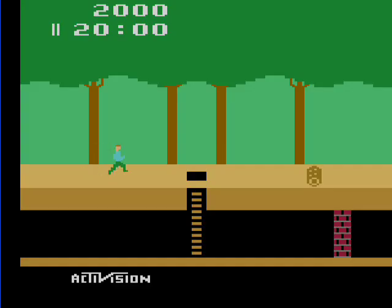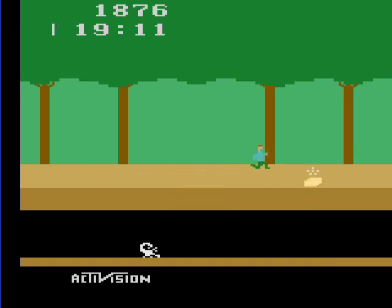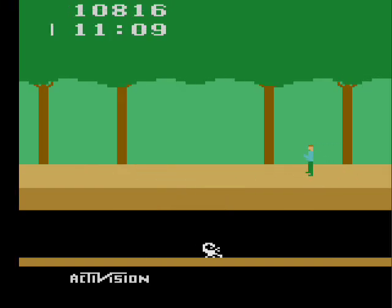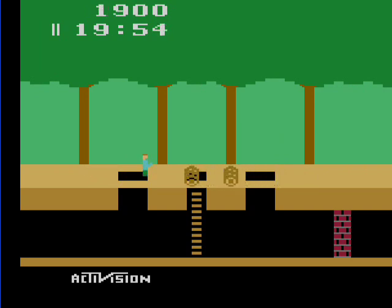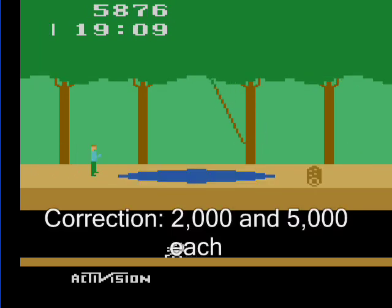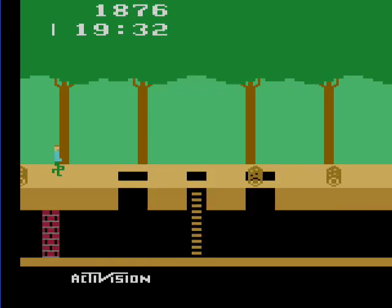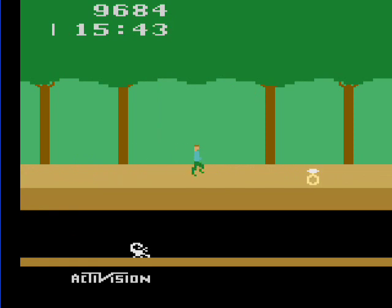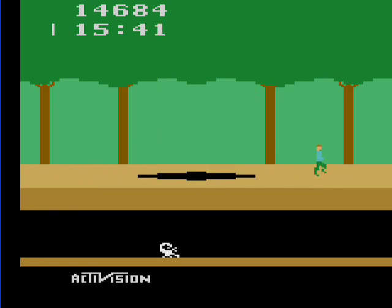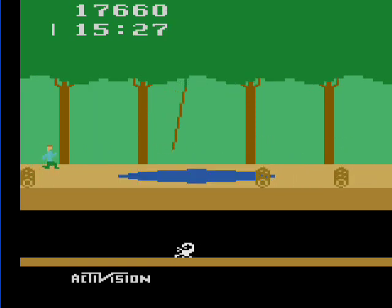In the game, you control a guy named Pitfall Harry and explore over 200 screens in search of 32 treasures. There are four different kinds: gold, silver, bags of money, and diamond rings. You start out with 2000 points and the treasures you collect range between 500 and 2000 each. You can lose points by falling into a hole or being slowed down by rolling logs. The objective is to collect all 32 treasures within 20 minutes, or before you lose all three lives, whichever comes first, keeping as many points intact as possible — with the highest possible score being 114,000.